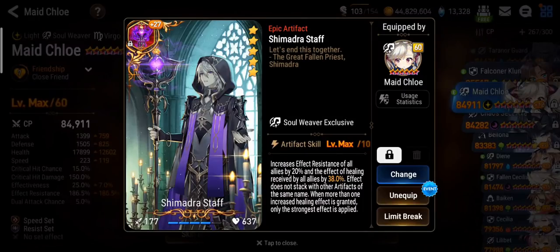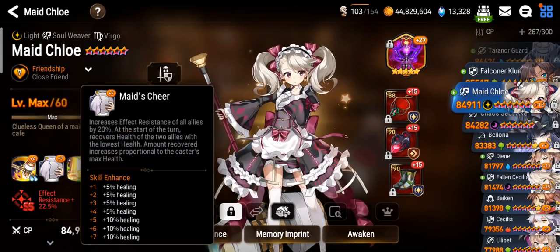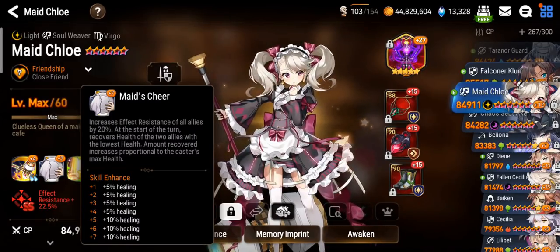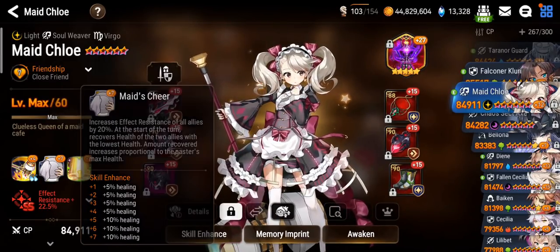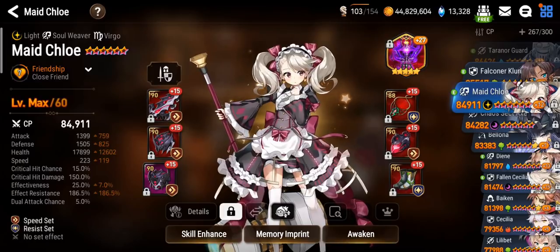I chose to go for Shimadra Staff. This artifact will further increase her and her allies' ER by 20% and the healing they receive by 38%. Her passive now also grants a team-wide ER boost of 20%, so this passive coupled with Shimadra Staff gives the whole team 40% extra ER.